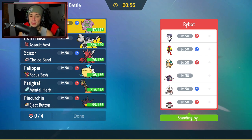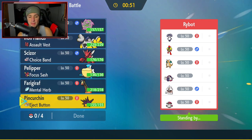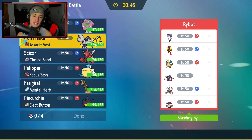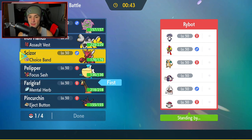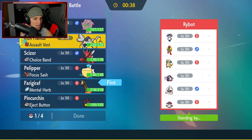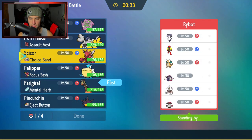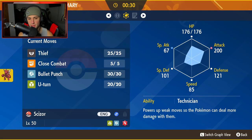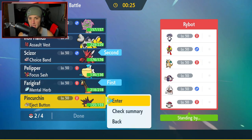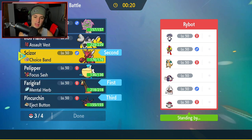We're hopping into match number one going up against an Indeedee and Armarouge team alongside Dragonite, Great Tusk, Garganacl, and Amoonguss. I'm thinking I lead Farigiraf and Iron Hands - not a bad combo. I might lead Scizor and have Scizor U-Turn out into Pincurchin to pop the trick room and then get Pincurchin in there to take out the terrain. I think that can work pretty well.